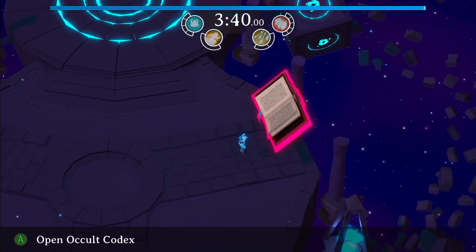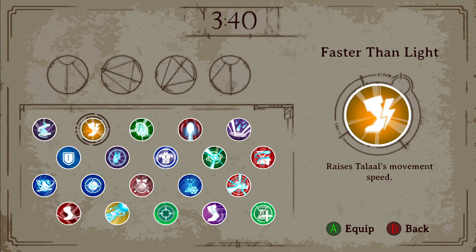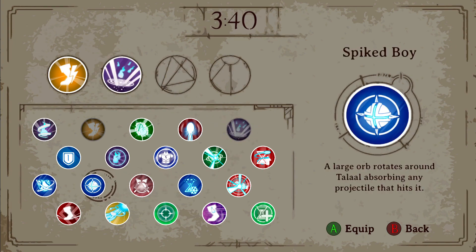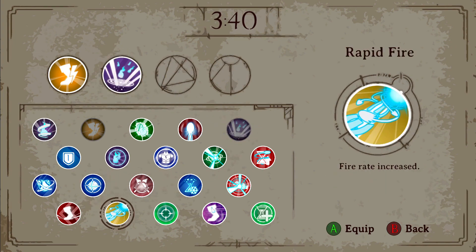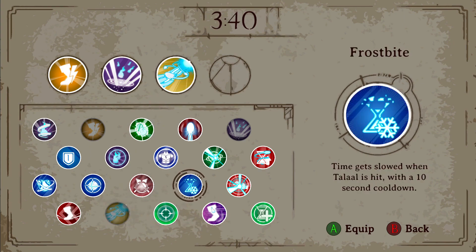Additionally, you have the Occult Codex, which gives you four passive abilities that do not cost you time. Here, I really like to increase my movement speed. I really like using Void to bring those souls closer to me during battles so I don't have to go out of my way to pick them up. I enjoy Rapid Fire for a passive increase to my DPS, and I really love Frostbite — when I get hit by a projectile, time slows, which allows me to get back into position and do a little bit of extra damage when I've messed up.